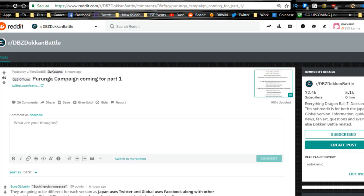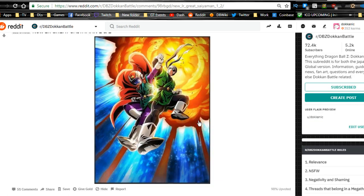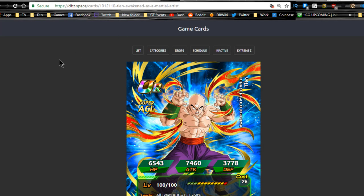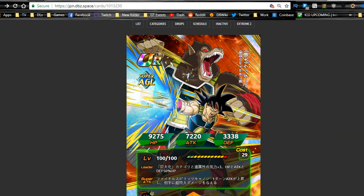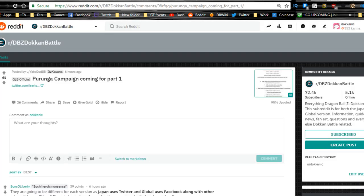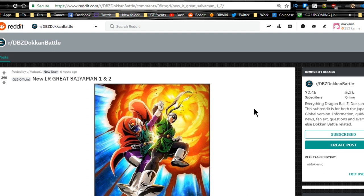We got the Hit Purunga campaign and LR Great Saiyaman — I'm probably going to make that my thumbnail. Guys, I'm super hyped for all of that. I can't wait for Bardock to come and that new LR Cell to come to global — that's going to be insane. Thank you for joining me, make sure to hit that subscribe button if you're new, and let me know what you're hyped for in the comments below. I'm hoping for some dupes of Kefla and maybe Janemba. Peace out!